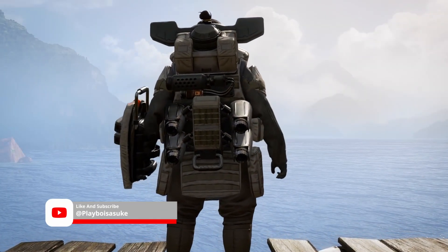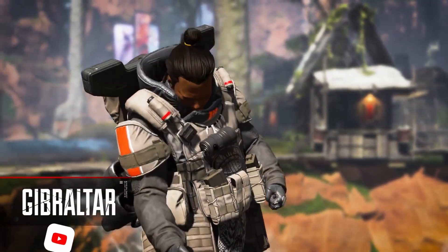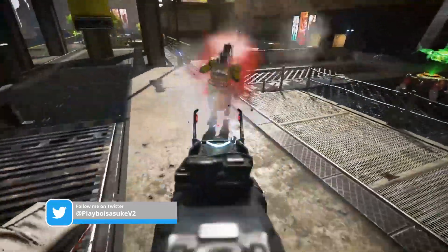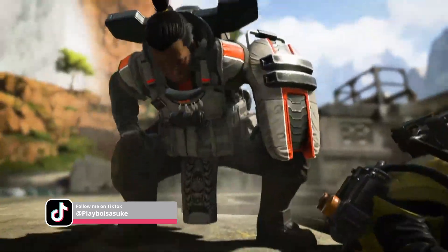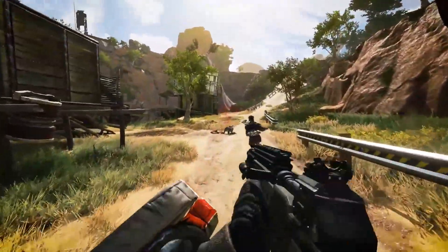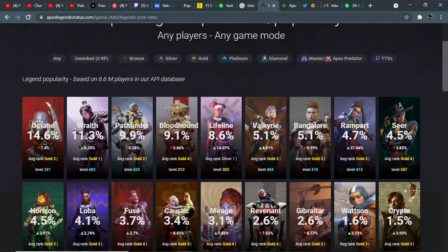Welcome back to another video of 'Why Nobody Plays,' a series where I highlight and talk about the pros and cons of playing some of the least picked legends in Apex Legends and how their kits can be buffed to bring up their pick rates. Today we're talking about everybody's favorite bubble man, Gibby.